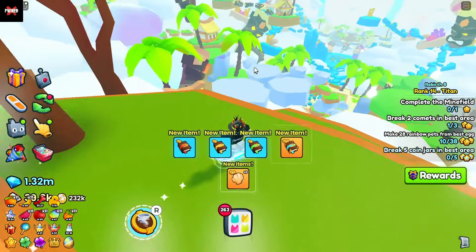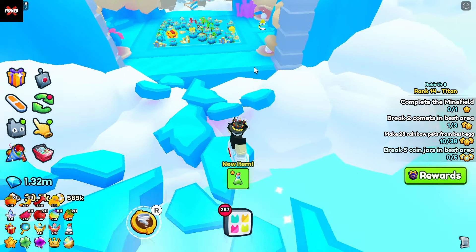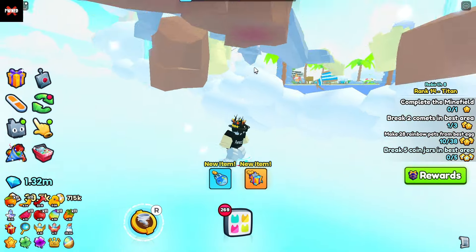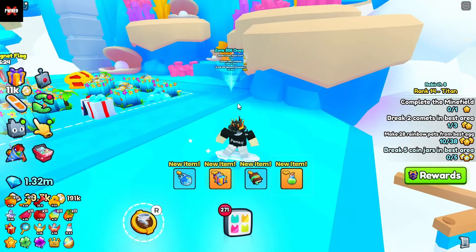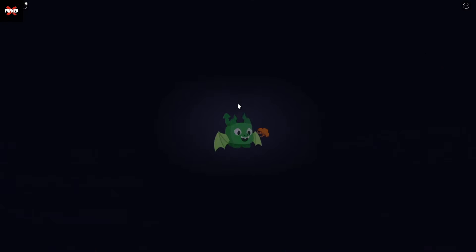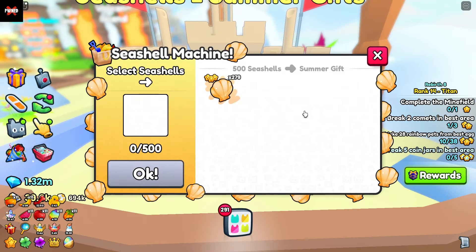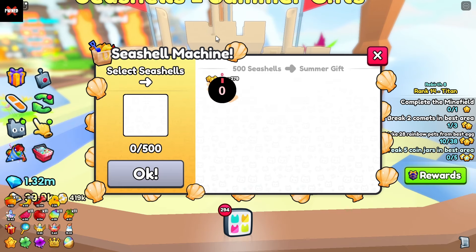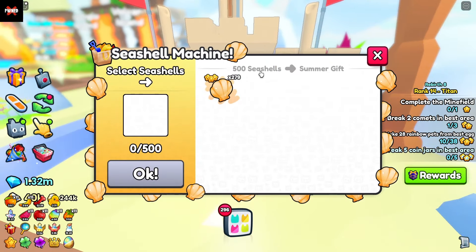Let's keep looking through — there's another 2x, nothing special. If you don't already have a hoverboard, get one because you're gonna need it. I think I might actually be able to maneuver up the side of these rocks and maybe be able to get up to that ship because that's where that last egg is. All right, we are finally up to the last boat and it is still a 2x. So this area was not successful.